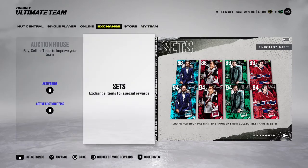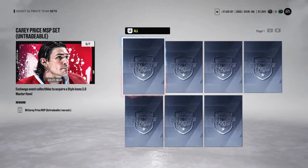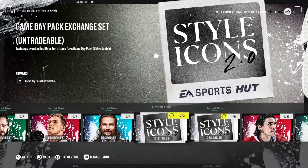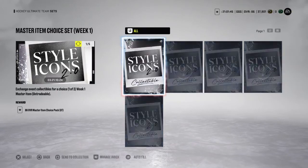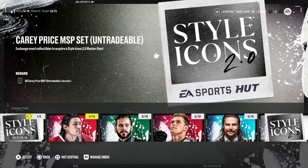Now let's talk about the players themselves. It takes seven Style Icon collectibles to build a certain player out of these week one players — of course there'll be week two players too. You can trade in two for a game day card, which I recommend you don't since it's untradeable. This master pack is one I'm building up to — I like three out of four, I don't like Carlson.